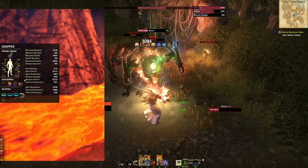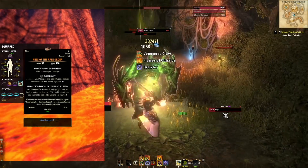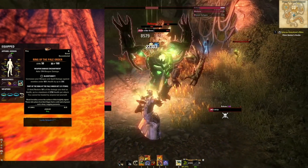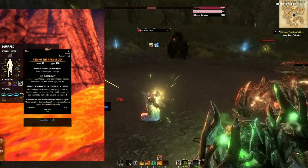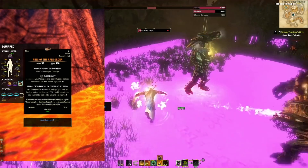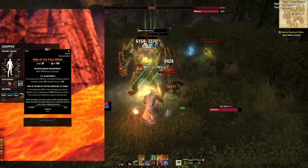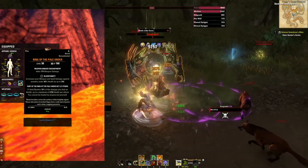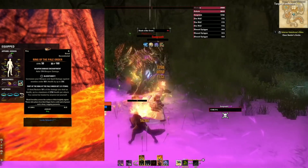One thing to note about how our armor and gear play together: Ring of the Pale Order benefits heavily from the more DoTs you have on the enemy, because every one of those DoTs is healing you every time it ticks. So the more DoTs you have, the more ticks of health you have coming back in. It's almost impossible to die on a Dragonknight if you have all your DoTs running, and then you become invincible once you combine that with brawling.